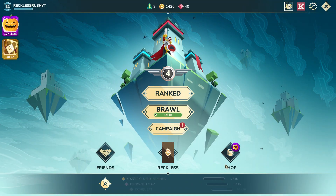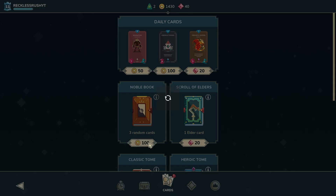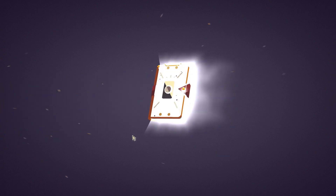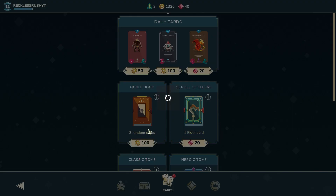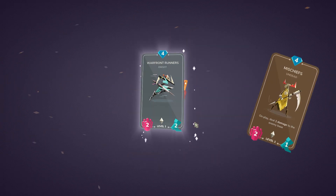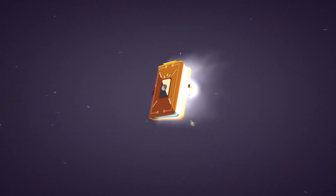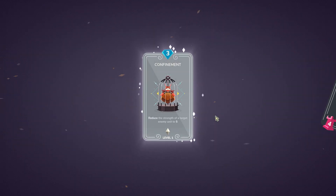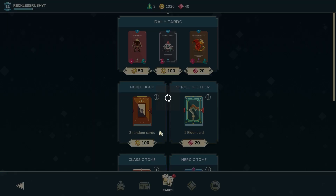Since I have so much gold here I might as well just spend it and see what we get. Really hoping to get any Reckless Rush card so we can add it to our collection. Any card that's not Reckless Rush related is basically worth zero value to me, so that kind of sucks. Come on, at least one card — oh, Gifted! That's a really good draw, I'm really happy with that.